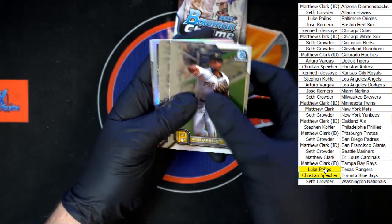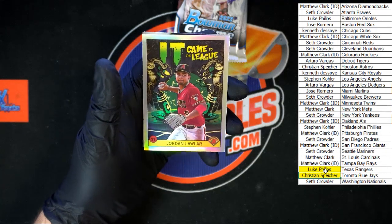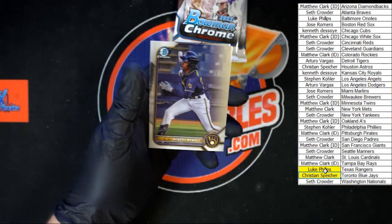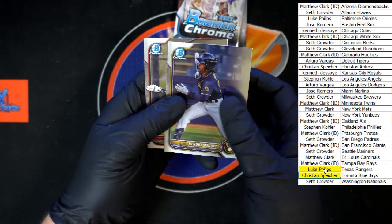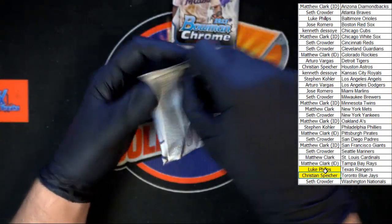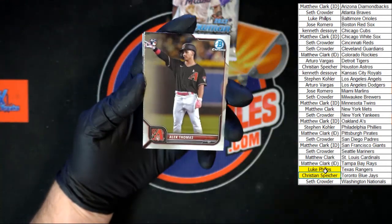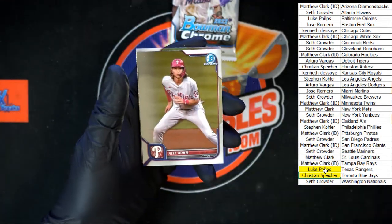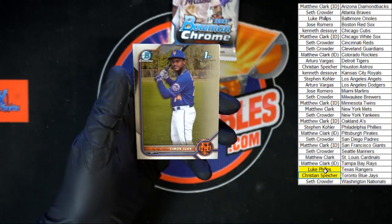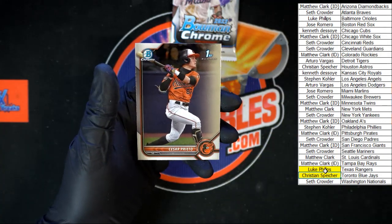Cabrian Hayes for the Pirates. Dylan Carlson going to St. Louis. Jordan Lawler going to the Diamondbacks — this one going to Matthew C. Mendez for the Brewers, De La Cruz for the Reds. Alec Thomas rookie for Arizona, Alec Boehm for the Phillies, Luciano for the Giants. Simon Juan for the Mets, Prieto for the Orioles.